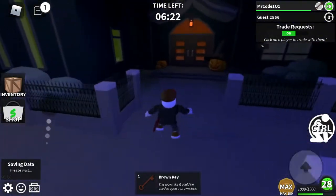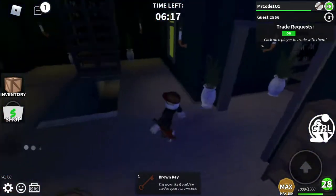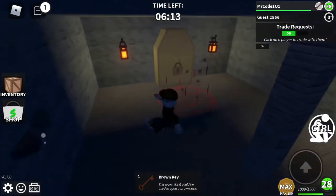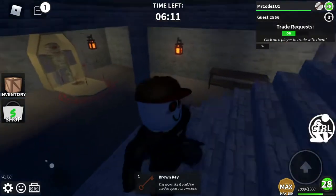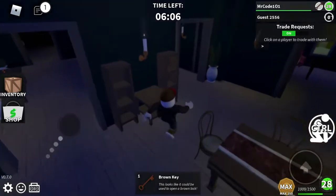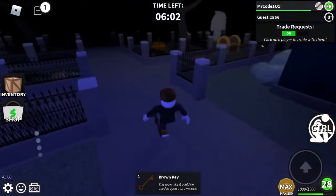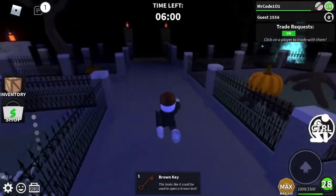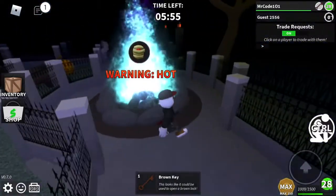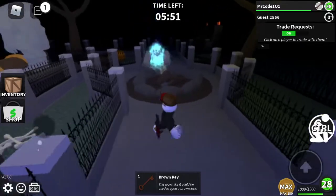I recommend you use the torch first before you get the brown key, or you're going to have to be chased by a mummy. After you unlock that tomb, it has a mummy in it and it's going to chase you. You've got to lead it — make sure not to die. You've got to go across this fire right here and he will walk right into the fire and burn to death.